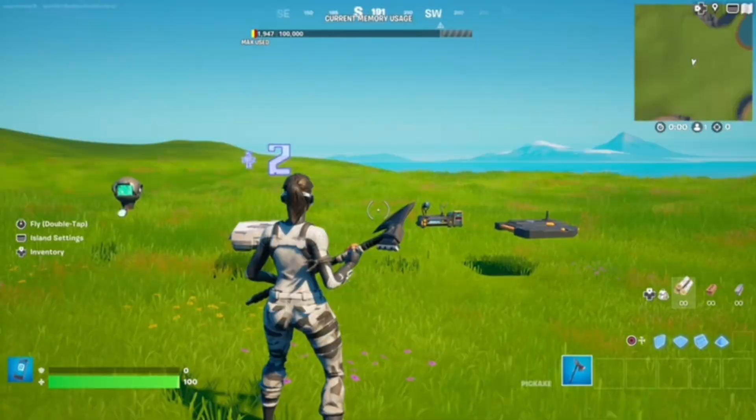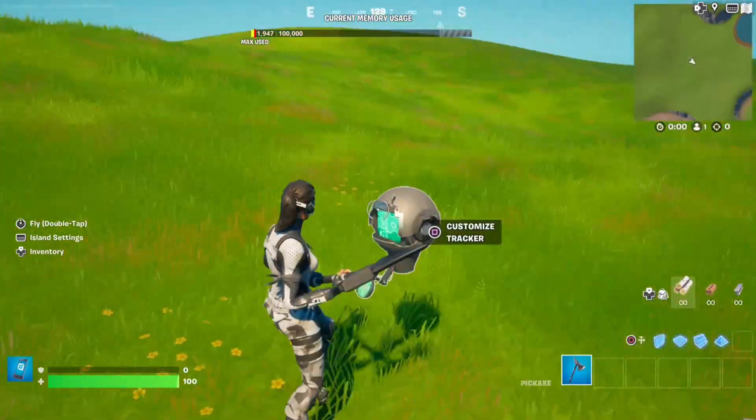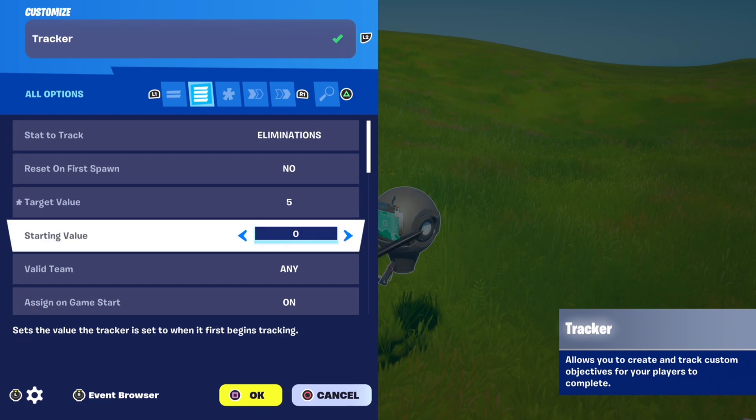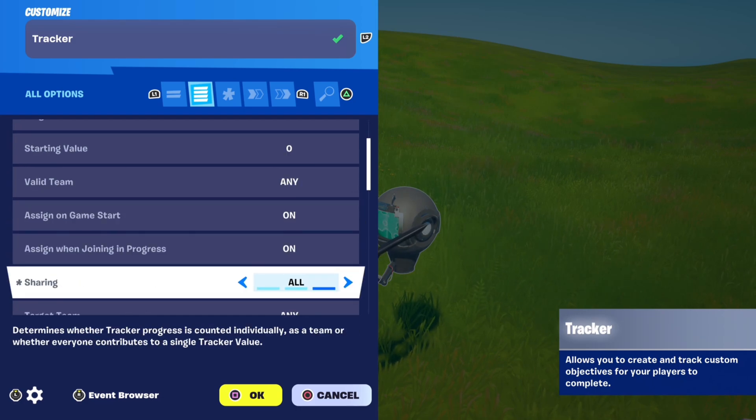Next, how to give points based off a player's placement in the last round. Place down a tracker, go to all options, and copy these settings: stat to track eliminations, target value set to the amount of players left for the players to get points. For example, if you have 10 players and 5 get killed, it will be top 5 so set your target value to 5. Next, starting value 0, assign on game start on, sharing all. This is a very important setting — if you have it set to individual like the default, it will mess the whole thing up, so set it to all.